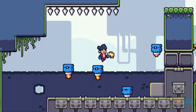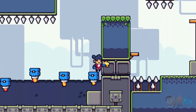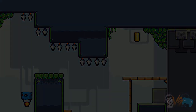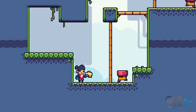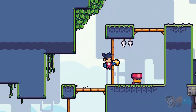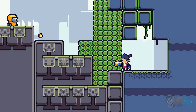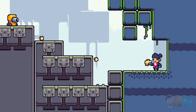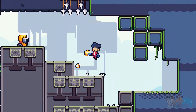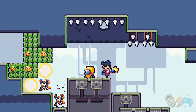Not too shabby. Mecha Bolt! How am I gonna get up there? I almost got killed right there — I keep forgetting the spikes. There's a fire enemy — take that! Oh, you shoot it. Thanks, little guy. Now turn back this way.